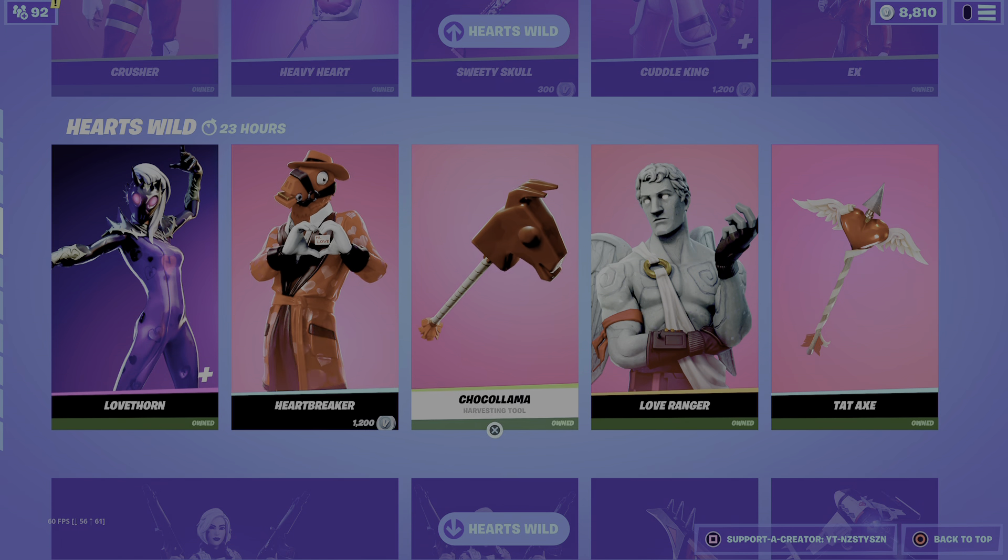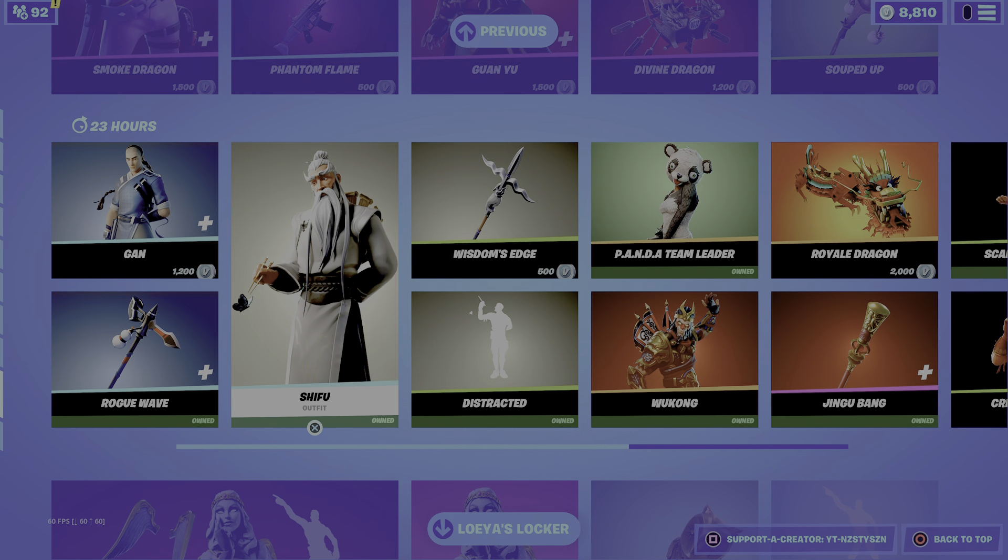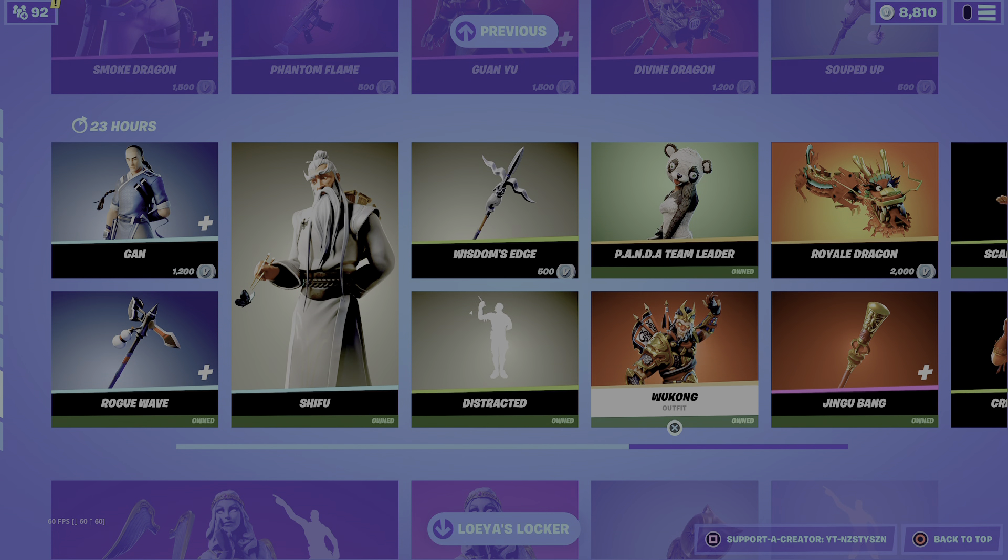We've got Love Ranger at 2K V-Bucks. We've still got the Test Bundle. I'm gonna try and brush through this — we've still got all the Ballantyne Emotes. We've got Swift, Jade Racer at 1200, Tiger S at 1200. We've got Smoke Dragon, Gonyu and Beybos, Shifu Gan, Panda Team Leader, Wukong, and Jingu Bang. Wukong is from Season 2 at 2K. Jingu Bang is a very clean pickaxe — it lights up the more you swing — it's 1200.